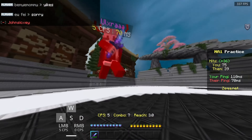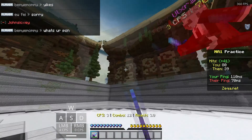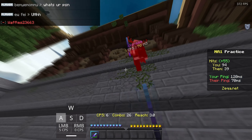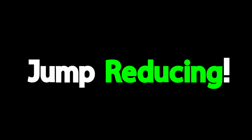However, I do understand that some people won't be able to W tap very well, but there is an alternative. If you just hold W, you can actually use your strafe keys and your mouse to maintain a distance from your opponent that will allow you to combo. However, this is a lot harder than W tapping in my opinion.